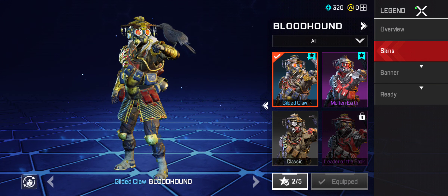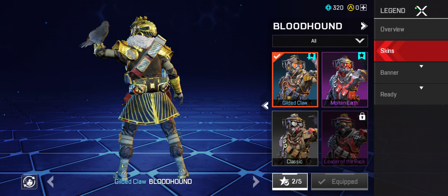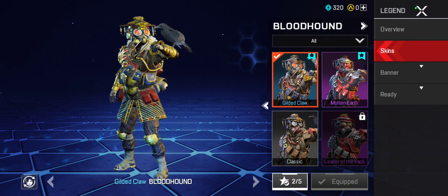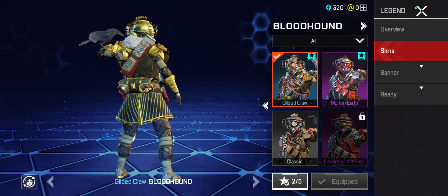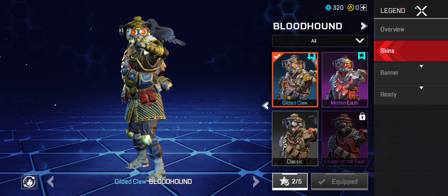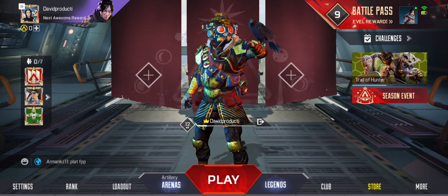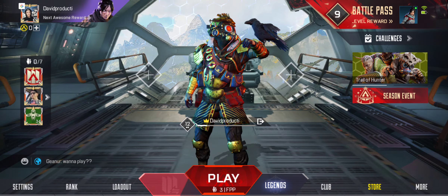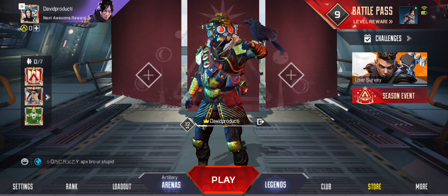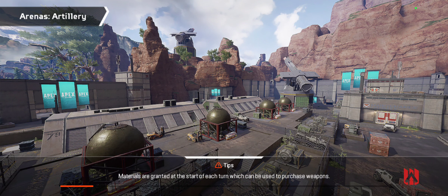I also unlocked the Bloodhound gilded clove skin — it looks very nice, if I say so myself. I think it's a nice skin, do you agree with me guys? But now let's go ahead and play Arenas in multiplayer mode. Let's click on it — there we go, Arenas Artillery.